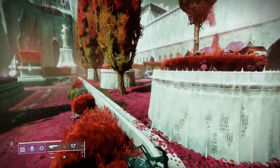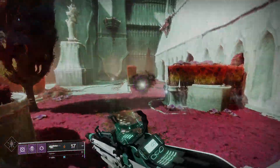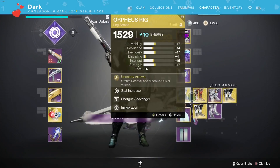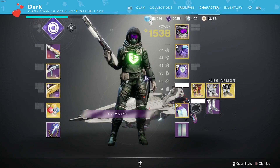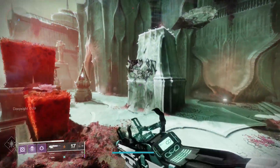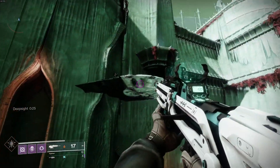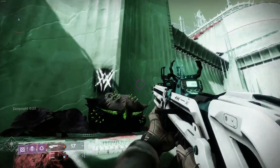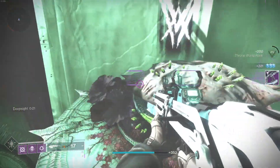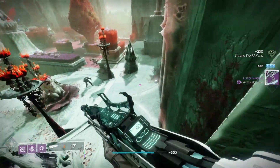Now you're going to come over here, and there's going to be another one. For this, I do recommend using a mobility exotic such as Stompies for the Hunter, Dune Marchers for the Titan, or Transversives for the Warlock — you can also throw a Miter Multitool on. Boom — this is a second chest just up here. Another 200 XP.